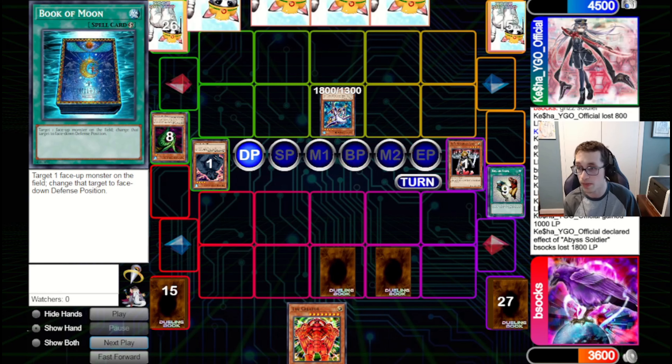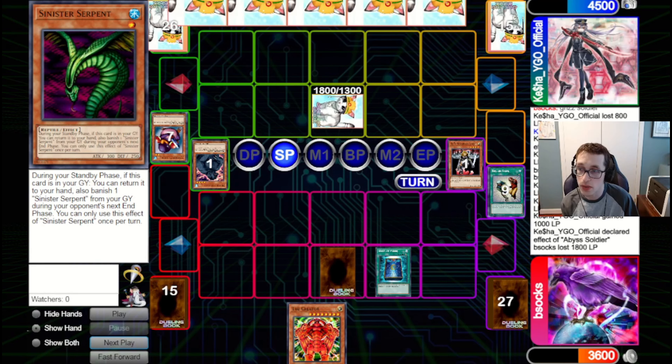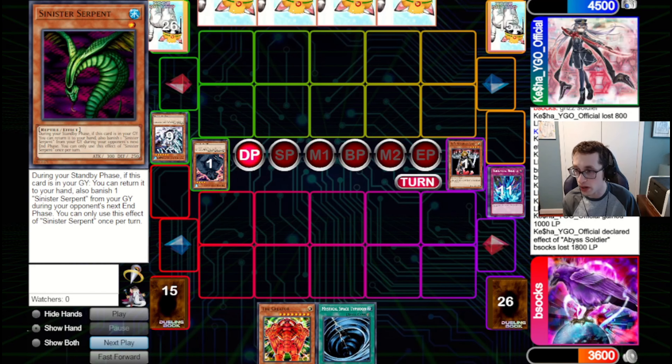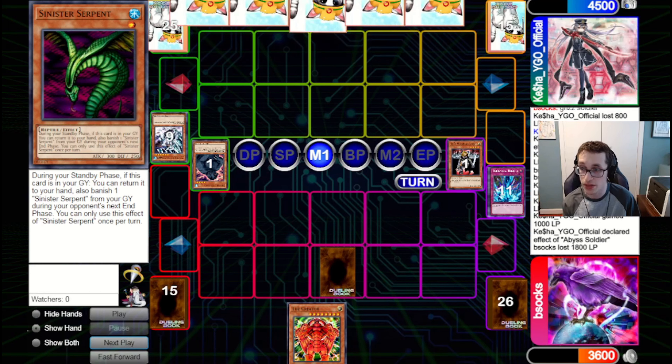We're going to set a TT and a Book, pass back to them. The reason is I want them to flip up the Abyss Soldier and trigger the TT. This does play a little into Mobius, but we've got TT either way. They do go for Mobius, so we go for the TT. I couldn't leave the Abyss Soldier up in main two because then they can just bounce back one of our back rows. So either way we were trading for two of our back row — I don't think it was the worst trade.